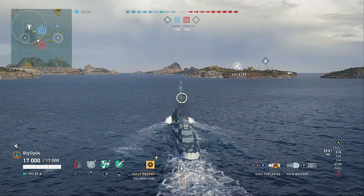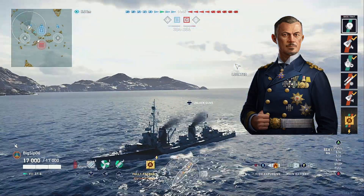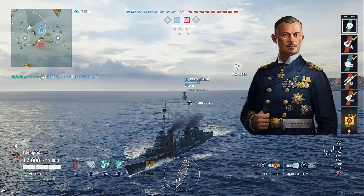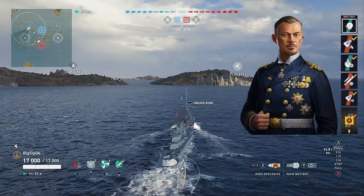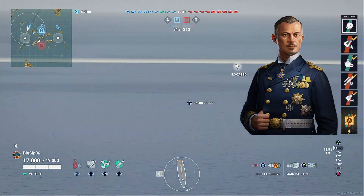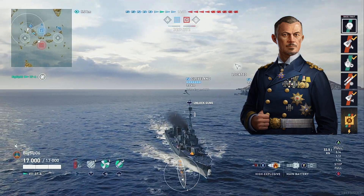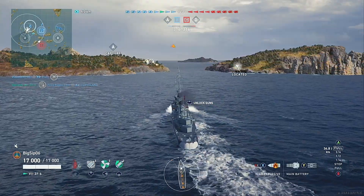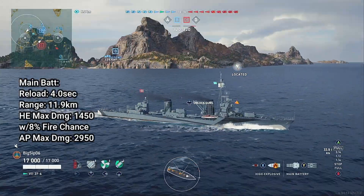For our second commander, we're going to be taking a look at Reinhard Scheer — an interesting build I want to mess with a little bit more. I think this build will be very successful in divisions. With his base trait Fire Alarm, it reduces your chance of catching fire as well as the reload time on damage control. His skills are: Burn It Down XXL, Look at Me Now, Back in Stock, Reaching Out XXL, and then Fully Packed. That Fully Packed is the key to this build — it gives you plus one consumables on smoke, engine boost, and the main battery reload booster.